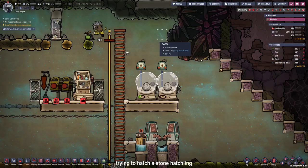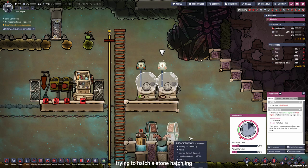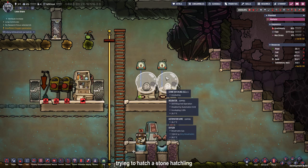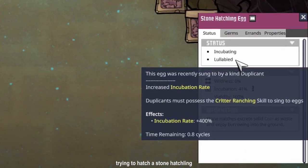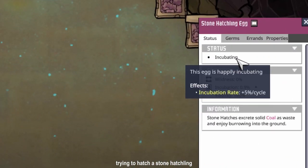To speed up the process I put in a second incubator, and the cycle sensor is set to 20% so it starts when the first one ends. The effect of Mima coming by and hugging the eggs can be seen if you check the lullaby trait. This stone hatchling egg has an incubation rate of plus 400%, while this other one does not.